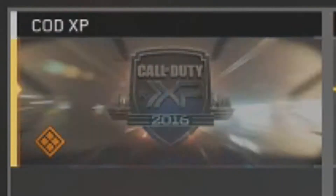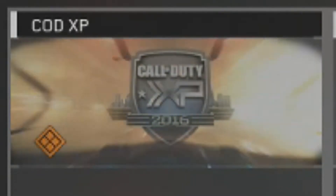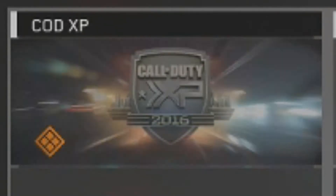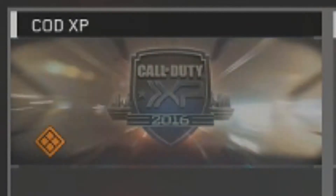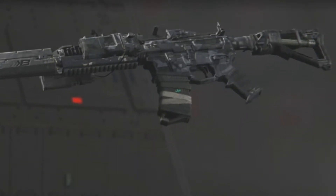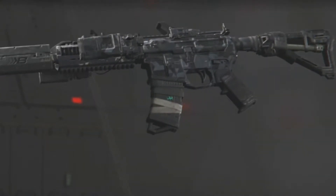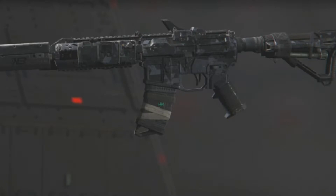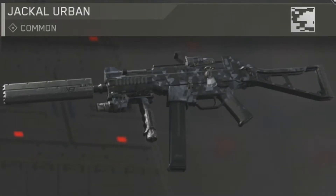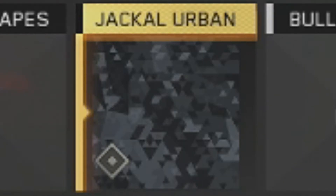As you saw, the calling card in Infinite Warfare looks insane — I really, really like that calling card that they made. As for the camo, it is the Jackal Urban camo, which I'll show you on a couple of different guns. I don't really like this camo; it's also a common camo. I thought they could have done a better job giving everybody an epic camo, because some of the epic camos in-game look insane and this just looked really common.